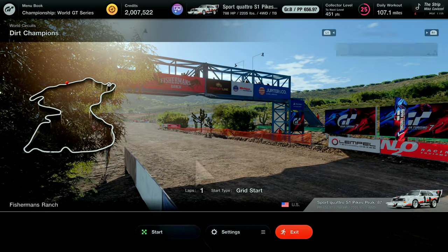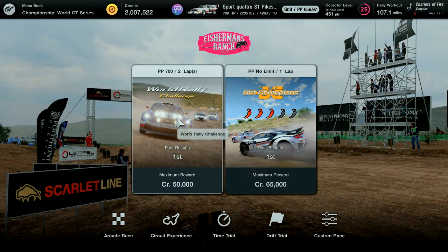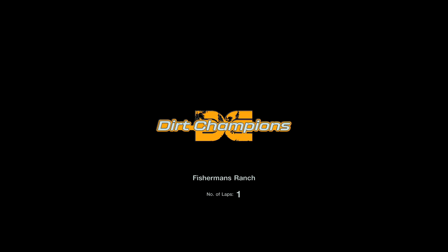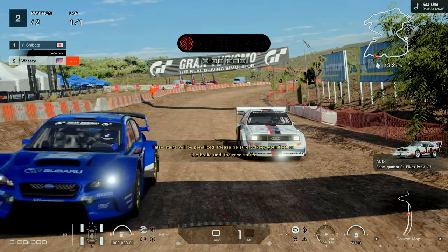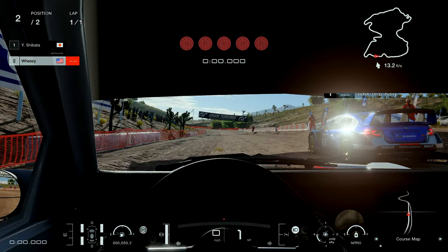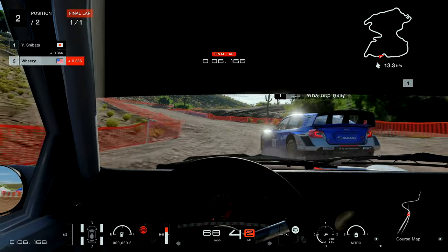If you exit all the way out to the race selection screen and go back in, it will randomly select a new opponent each time, so you can do this until you get the opponent you want. From my experience, the Mitsubishi Lancer and the Subaru Impreza GRB rally cars are actually — despite being some of the most famous rally cars — the slowest opponents. I went in and out until I got the Subaru for my testing, so I could race against as many cars as possible.